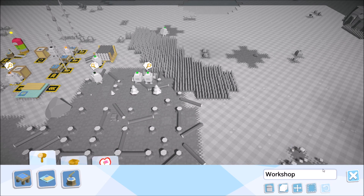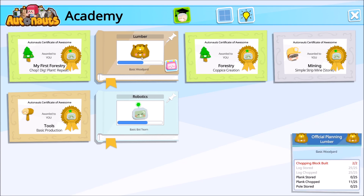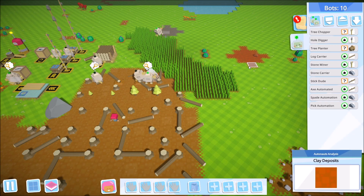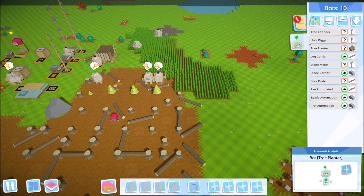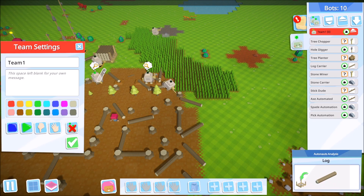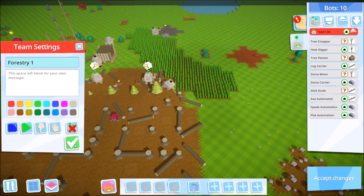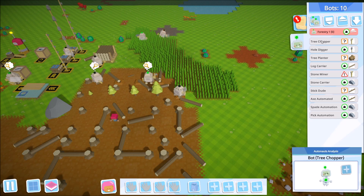No new gameplay unlocks from that milestone, so let's look at what to focus on next. Under lumber and robotics, we need to bake some bot teams — that's no problem. Right now all our bots are listed individually with no groups. We'll create a team at the top — we'll call it 'Forestry One' since we'll eventually have multiple forestry groups.